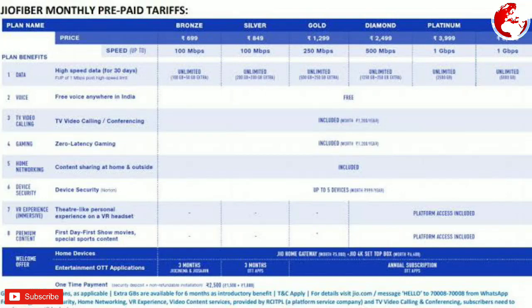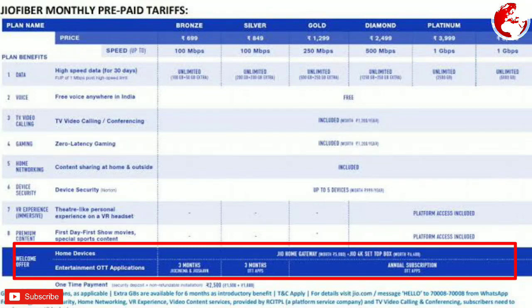Home devices include the Jio Home Gateway and Jio 4K Set-top Box. The 4K set-top box will be provided free. If you pay a security deposit for the set-top box, it will be refundable month after month. Any security deposit paid in the store will be refundable. If you have any plans, you will be given a base plan, and the security deposit for the set-top box is refundable.